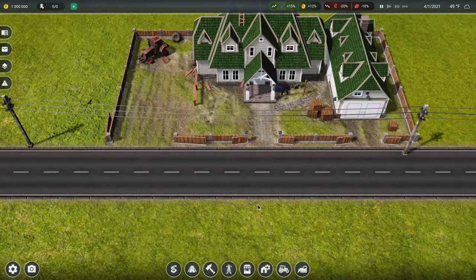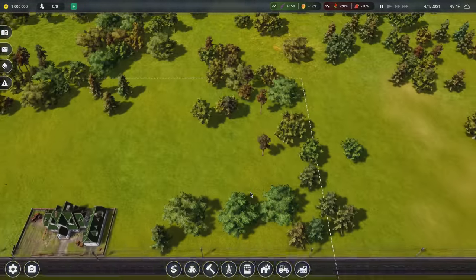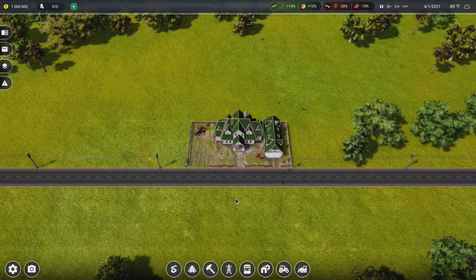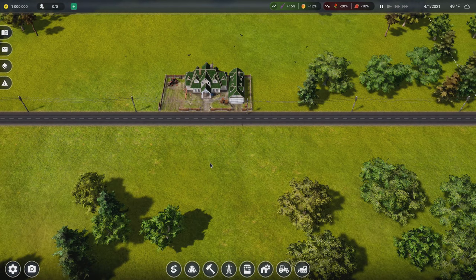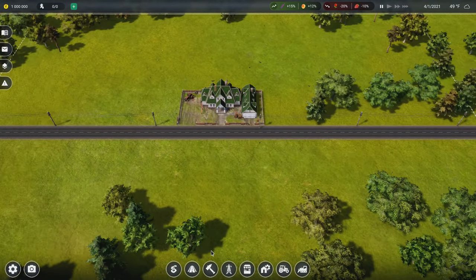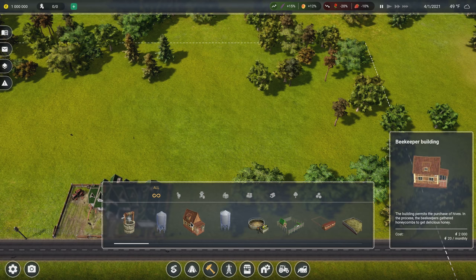In free mode you get the bird's-eye view and you get your land to sort things out yourself. We're in a sandboxed mode right now, looking at a million dollars to start. I know that sounds like a lot but it's not — we're going to have to budget carefully. There are lots of different types of buildings to go into.